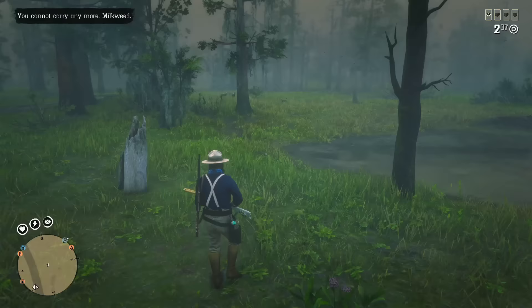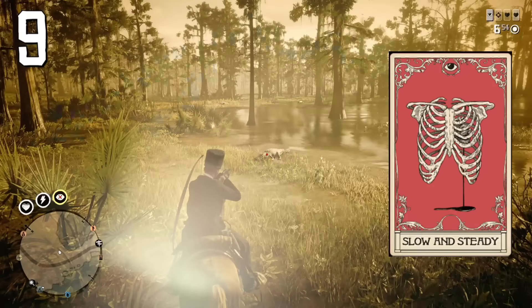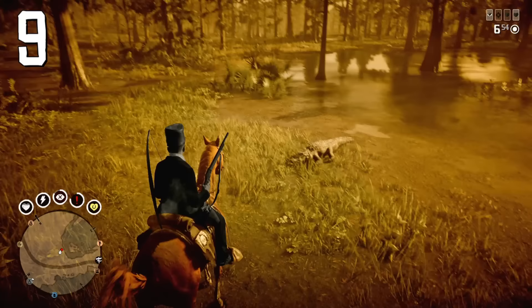If you shoot your elephant rifle while crouching, it will knock you down. Activating the Slow and Steady ability card while mounted will make your horse absolutely fearless — your horse cannot run while Slow and Steady is active and therefore cannot throw you off, so you can safely hunt dangerous predators like cougars or bears.